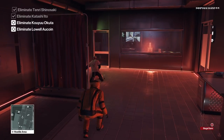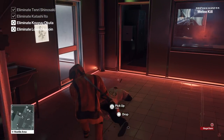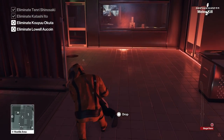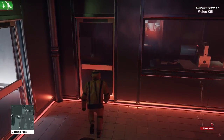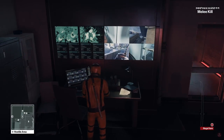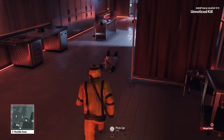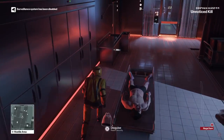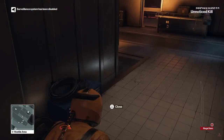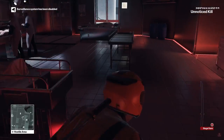That takes care of both targets. Drag his body away from the door because we don't want it spotted by the morgue doctors in the other room. We're also going to take out the evidence just to be sure. You don't need silent assassin for this contract, but I like to make sure we get that rating regardless. So that's two targets down — two left.